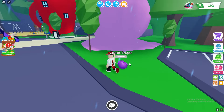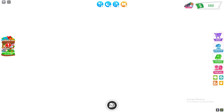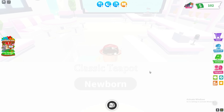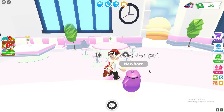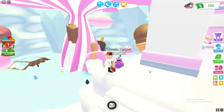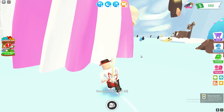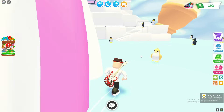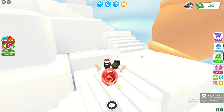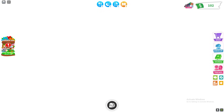Now we want to make our way to the ice cream building because there's actually going to be a Tix inside here as well. Go inside this building and just follow me. The Tix is right in this hoop — go ahead and get that. There we go, we've got the 6th Tix. Pretty easy to get that one.